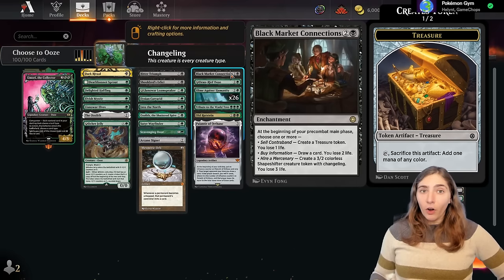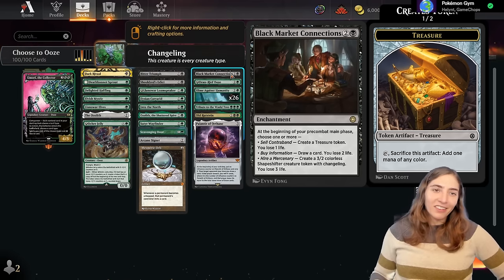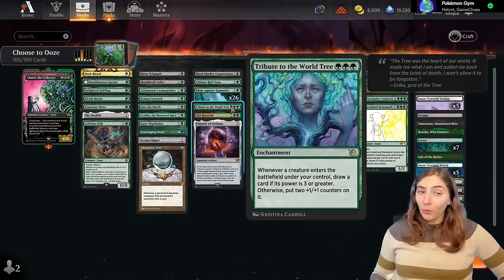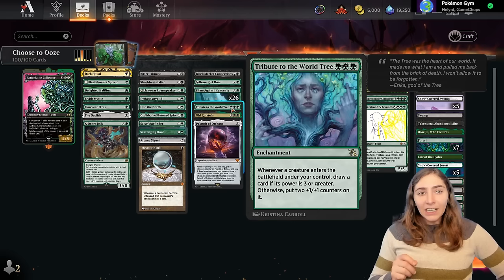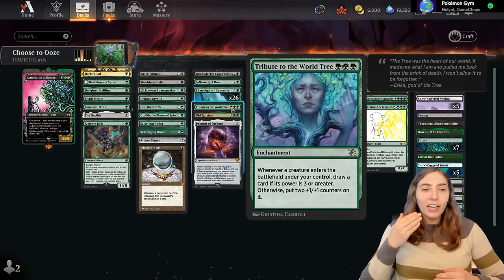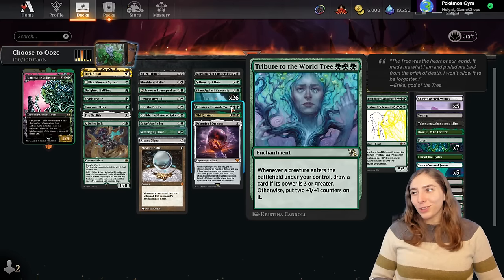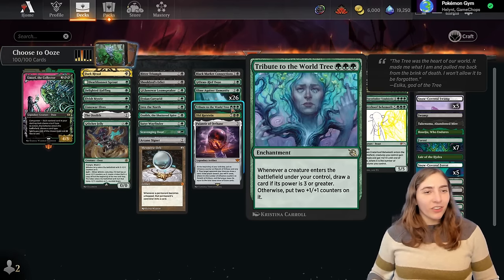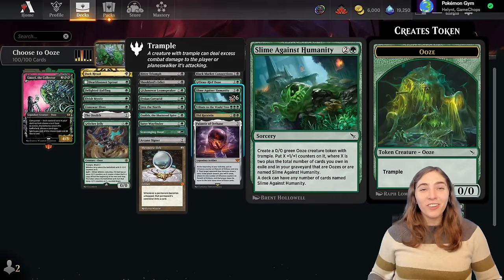We also have card draw in this deck: black market connections where we pay life to make treasures and card draw, or shapeshifters which are oozes. Tribute to the World Tree means as long as we've had one ooze or slime put into our graveyard, each Slime Against Humanity we cast will draw another card, which gives us the potential to chain these oozes together. We're taking our oozes into the queue to see how many we can get into play — big tramplin' oozes!